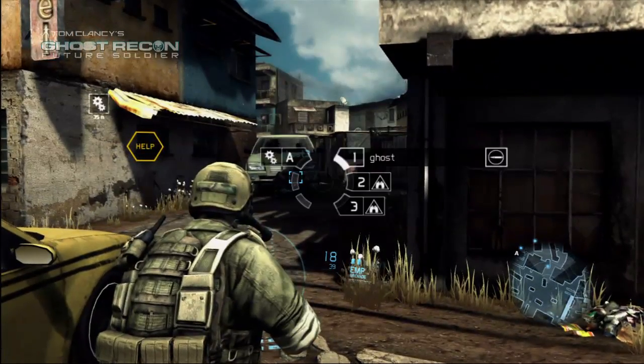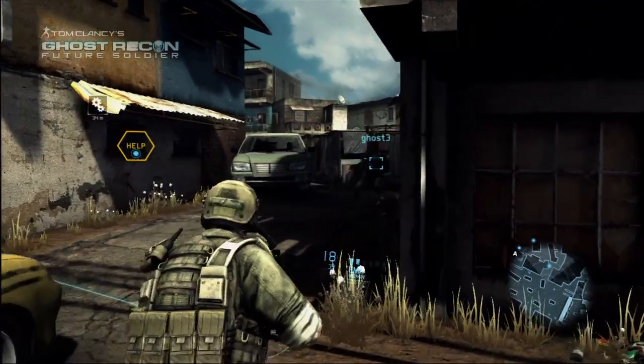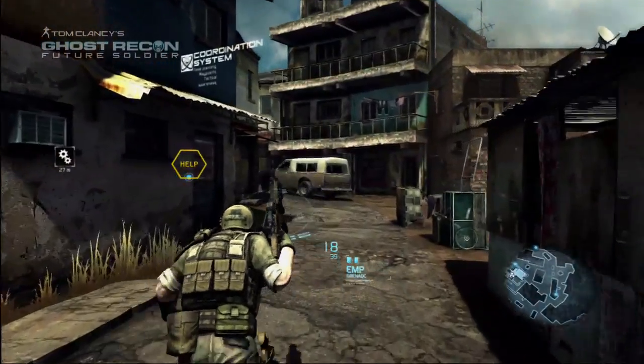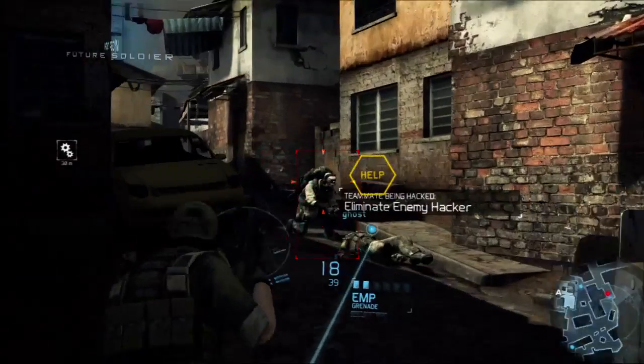Using augmented reality, the coordination system displays a virtual path to objectives and teammates. For the first time, new players no longer have to worry about learning a map in order to be able to navigate quickly to their objectives.